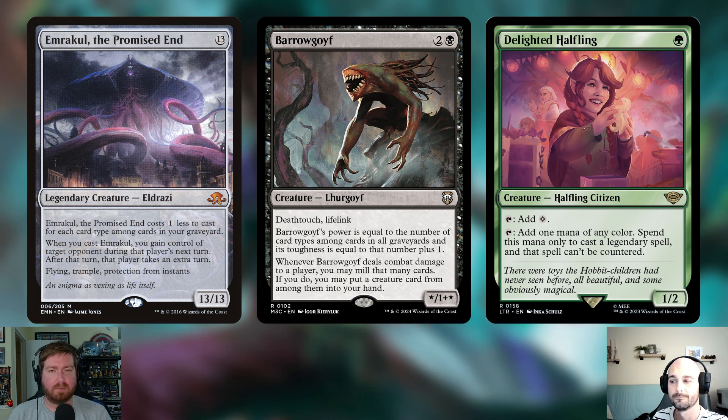On the opposite end of the spectrum, we have Delighted Halfling — a single green mana for a 1/2 Halfling. You can tap it to add one mana of any color, but you can only spend that mana on legendary spells, and those spells can't be countered. This lets us ramp into our commander a little bit earlier while also giving it counter protection. And Emrakul is also a legendary creature, so she'll be uncounterable if Delighted Halfling is on the field.